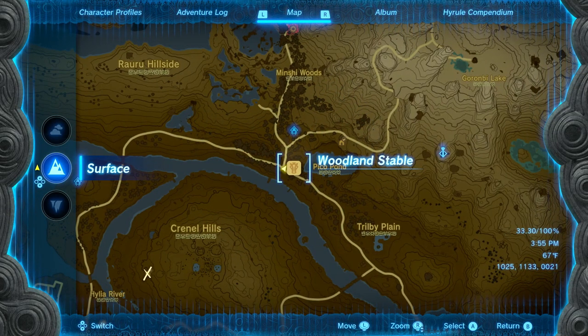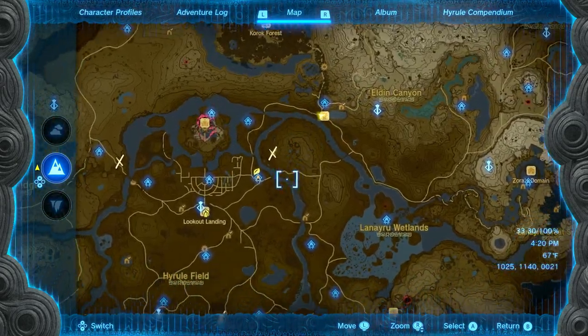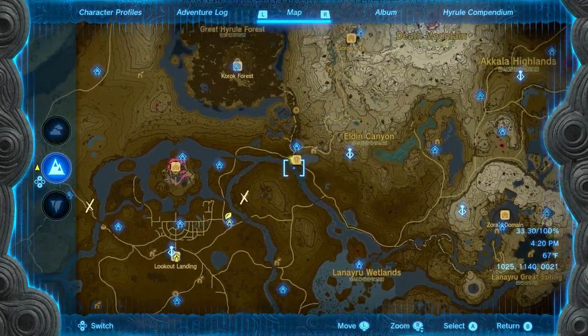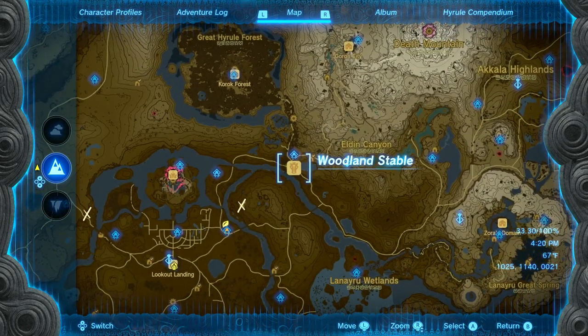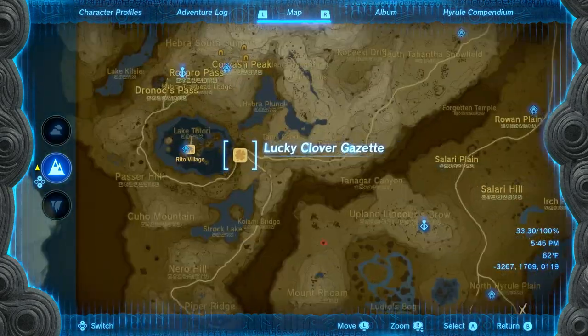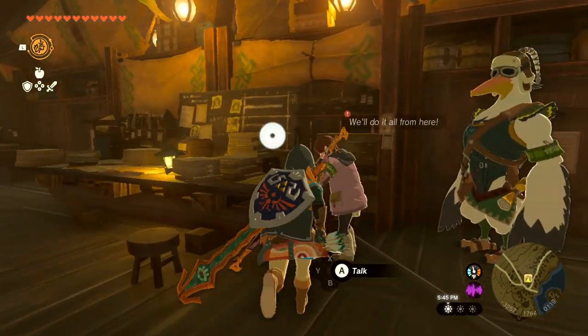That side quest is going to be the one at the Woodland Stable. If you need to know where the Woodland Stable is, it is to the right of central Hyrule. If you're looking at Lookout Landing, go top right and it'll be right there. The closest shrine is going to be the Ecochu Shrine. Before we can get this side quest started, you need to make your way over to the Lucky Clover Gazette by the Rito, as you guys see right there.